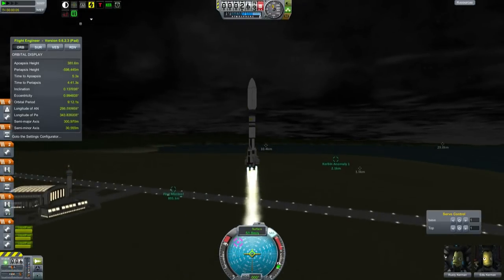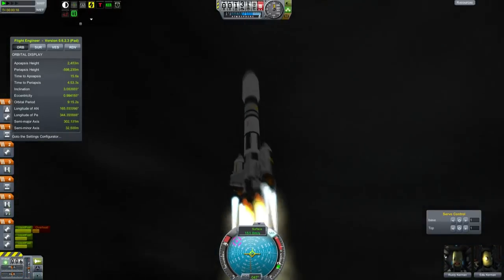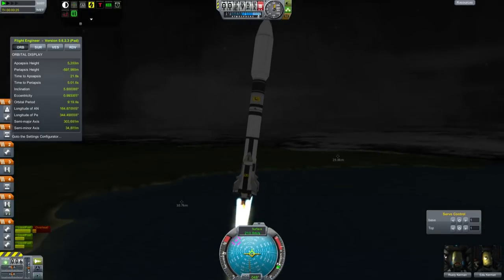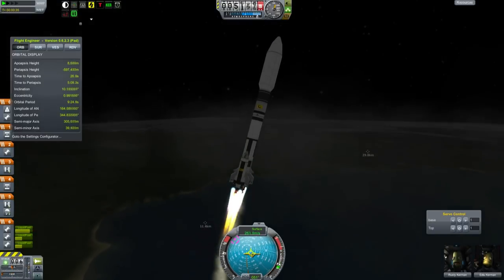We start to head off into space. The crew for this mission are of course Rusty Kerman and Edlu Kerman, experts in killer asteroids. Who else would I have? Anyway, from where they are they can't actually see what's going on because they are of course inside the aerodynamic fairing.